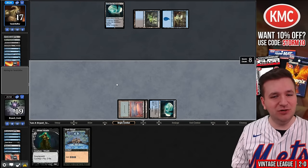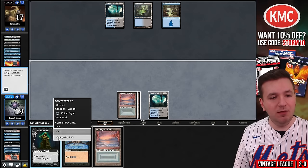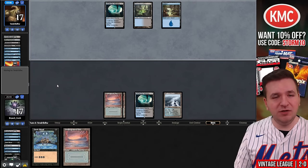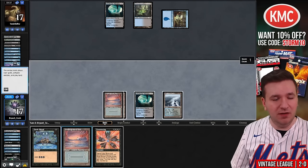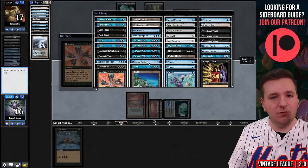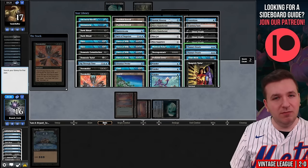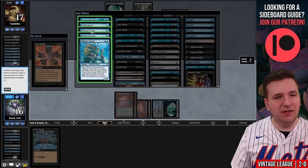Pact of Negation is a wild choice. We're regretting putting Mystical Tutor on the bottom. We draw a land — I think I'll cycle Street Wraith to try to get ahead. Instead we draw another land. On their turn, they Ancestral Recall — an amazing draw step for them. We find Doomsday. I fetch and play Doomsday — it resolves. We don't need mana anymore. Gitaxian Probe, Ancestral Recall, Oracle, Oracle, and Flusterstorm. Actually maybe Mental Misstep instead of the last Oracle. I'll draw Probe, cast Ancestral Recall, end up with one card I can't find. So: Misstep on the bottom, Oracle, Flusterstorm, Ancestral, Probe on top. Pass the turn.